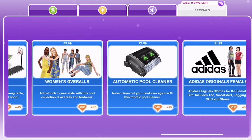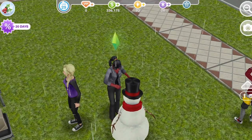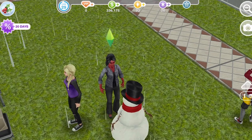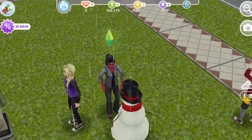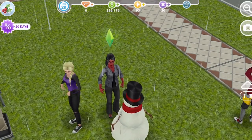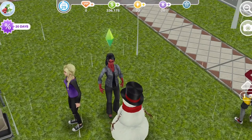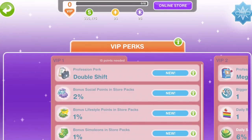As you can see at the top of the screen where we have our level, simoleons, LP and everything, we have our VIP level as well. On this game I am VIP level zero — I have not spent any money on this game. This is my iPad version, not my main game. I have my iPhone version where I think I am VIP level nine, maybe level eight. To access the VIP perks, you just click on the VIP button right at the top of your screen.